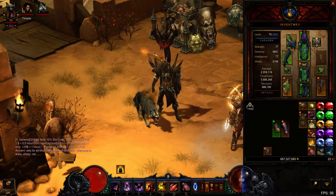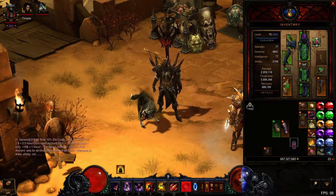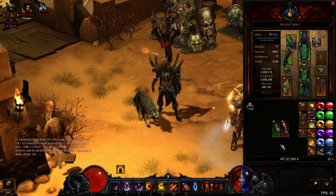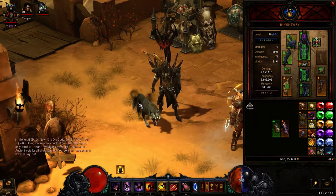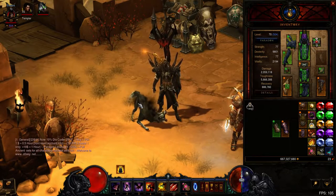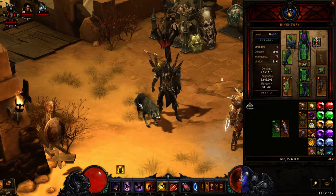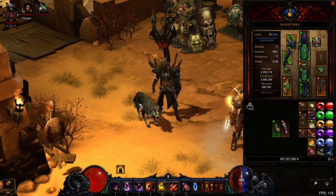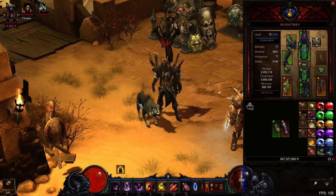I would say the build compared to other things is like 8 out of 10, because Nat's build is the thing going around now — it's the best build for highest greater rifts and everything. So this build is mainly just for farming your T6 rifts and farming up to T10 within the next patch.